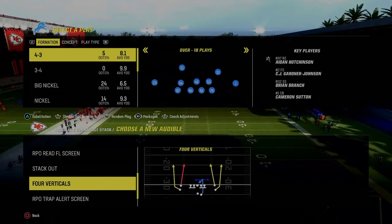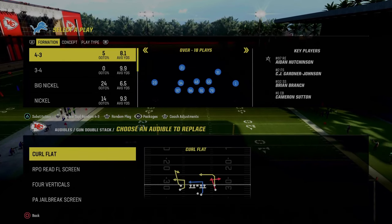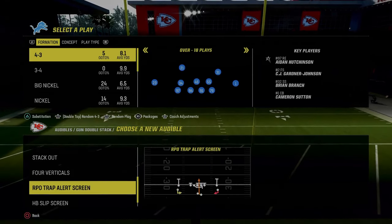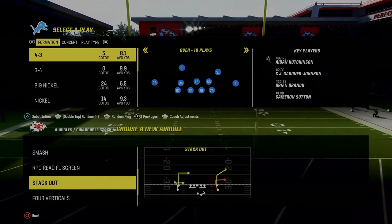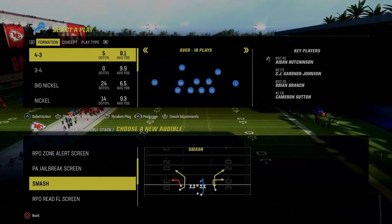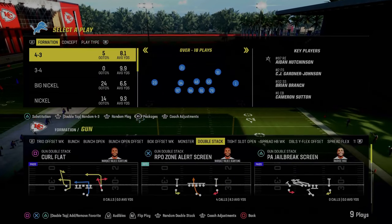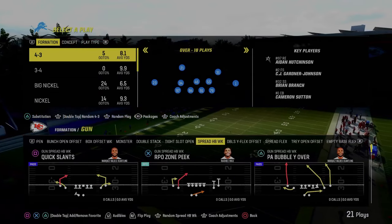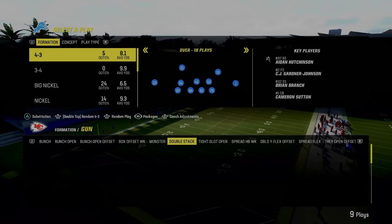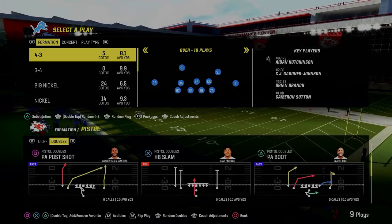You can set four verticals, curl flat, PA GL Break Screen — though that's not very significant. I like the RPO Trap Alert Screen or even the Stack Out for a corner route. Smash is another good play. In general, you want to be looking for these RPO read plays — that's going to make this super effective. You could also run this pistol doubles. In formations like this, I like to set constraint theory plays like jet touch pass or the jet touch pass fake halfback slam play.